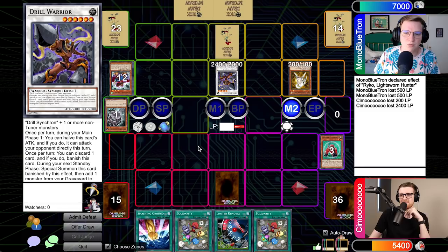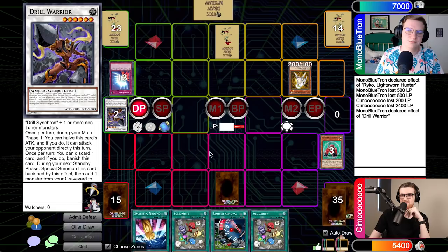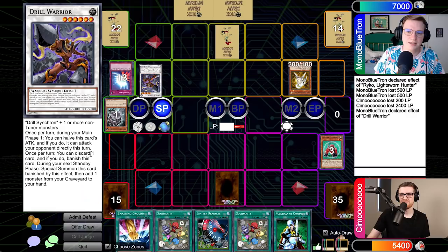We'll go to battle phase. I will attack for 2400. Then in the second main, I will trigger the effect of Drill Warrior — I want to be pitching the third Volcanic Shell here but obviously I can't, so instead I'm going to pitch the Mirror Force. We'll banish the Drill Warrior, and best of luck, buddy — all on you. This is going to be rough.